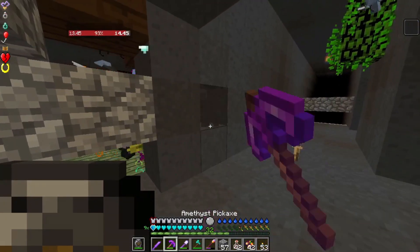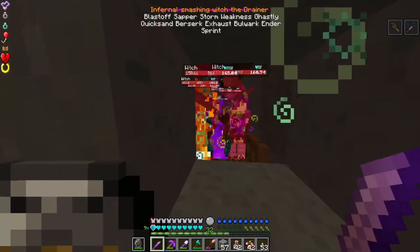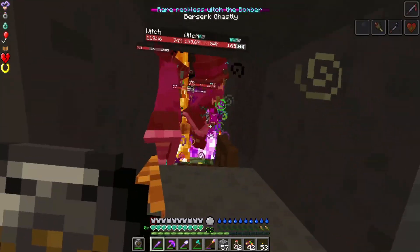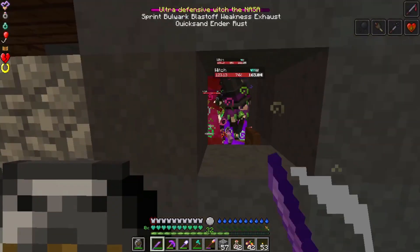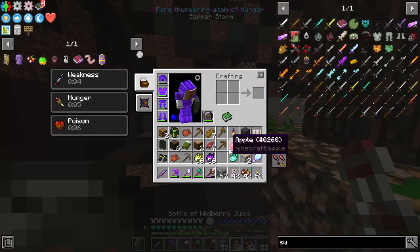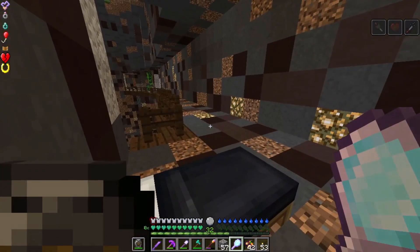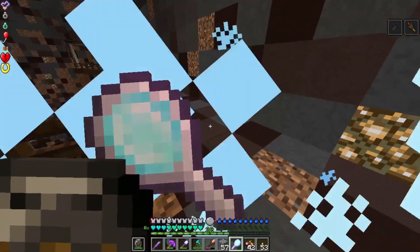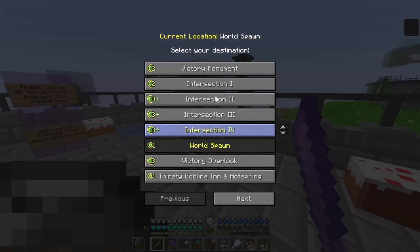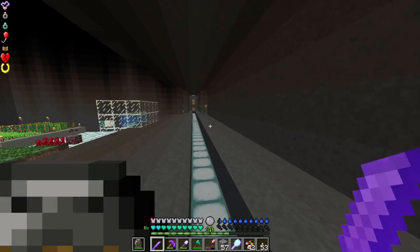I'd love to end some of these witches — the purple one would be nice to fight but there's a lot of witches in there. We're going to magic mirror out of here. Once I have a little bit of stuff to do, that is the secret way to get back to our base. I'm going to empty out the inventory and we'll head back there in just a moment.